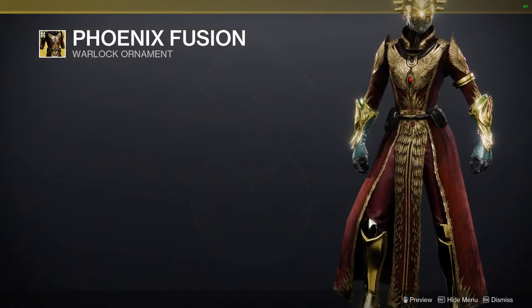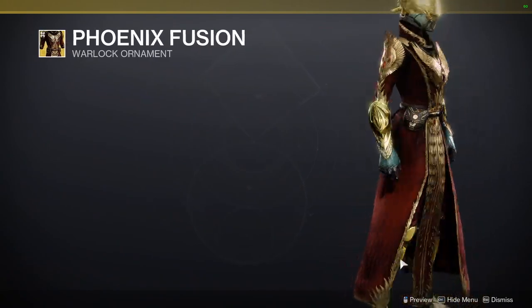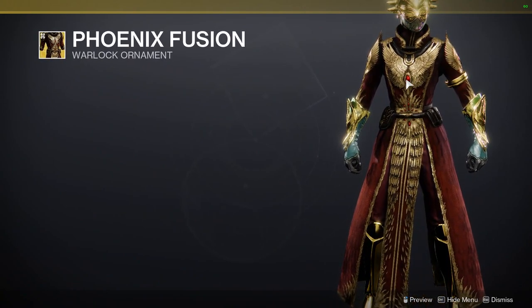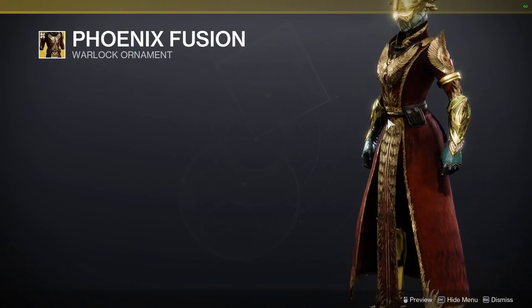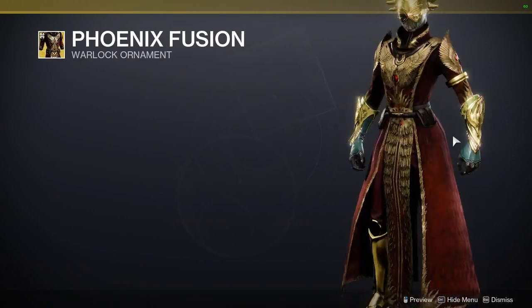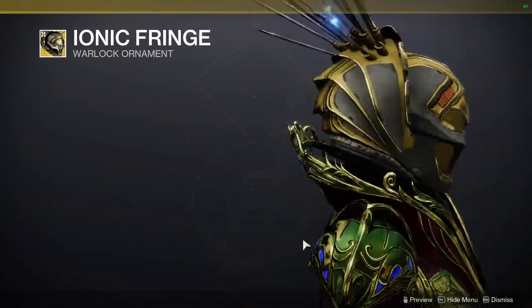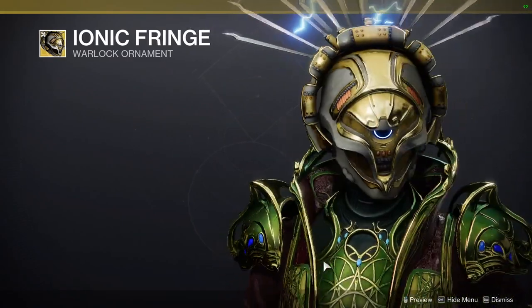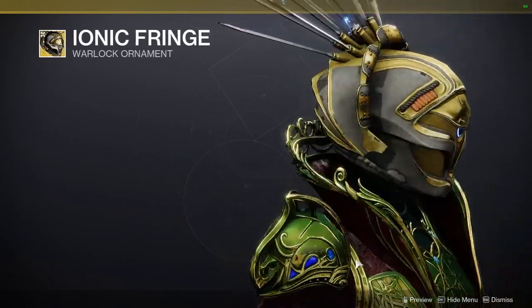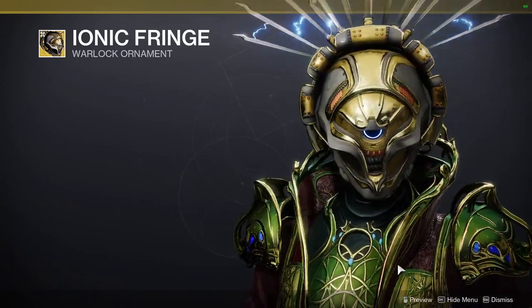Back to the original video — for the ornaments, we got Starfire Protocol, which is fucking hilarious because I called that they were going to get an ornament after getting fucking nerfed. And it looks cool as fuck. I've already made a look for this and it shaders really, really well — with the only caveat being the gems don't change color, if I remember correctly. It's probably the best ornament in the game this season. And then we have Fallen Sunstar, which... what the fuck is this? I'm not a fan of this ornament, it looks kind of dumb. I'll probably pick it up depending on if it goes up for Bright Dust. If not, I'm going to ignore it like the plague.